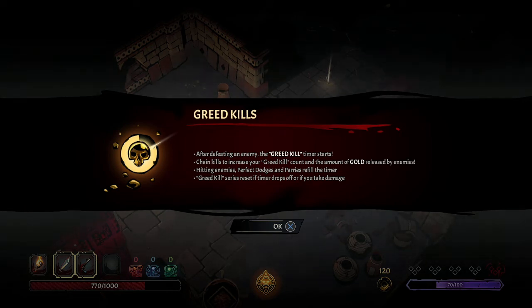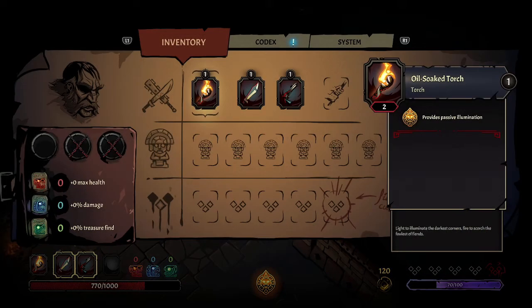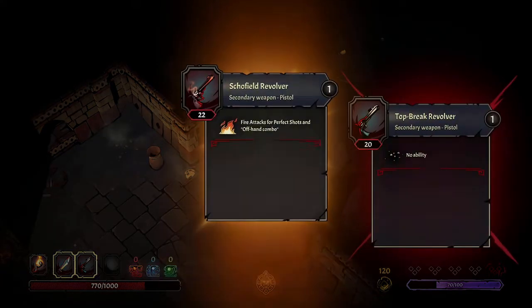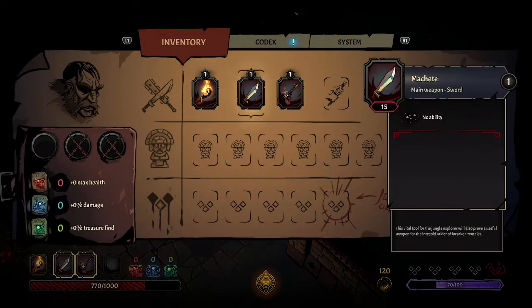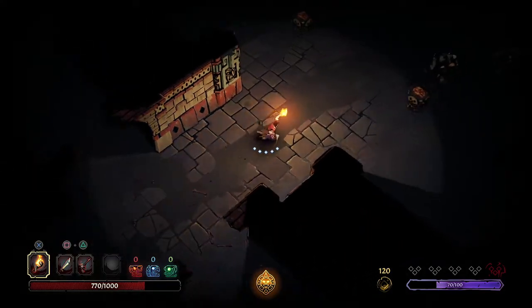After defeating the enemy, the greed kill timer starts - chain kills to increase your greed kill count and the amount of gold released by enemies. Have I got the Schofield or the Top Breaker? I've got the Top Breaker, so we'll take the Schofield then. We only carry one at a time - we don't bank up things.